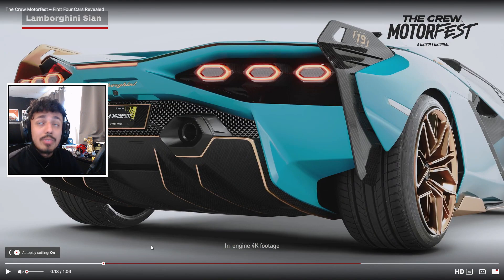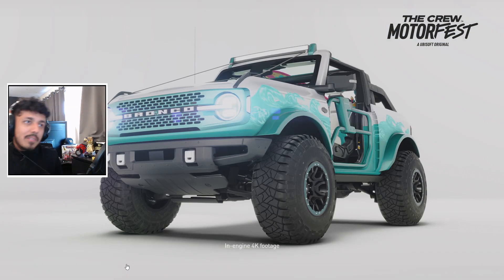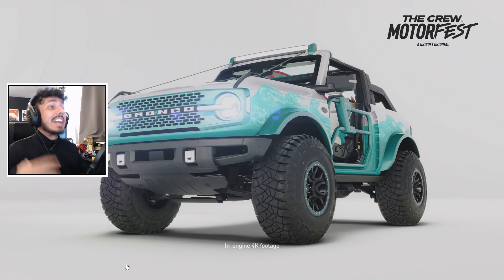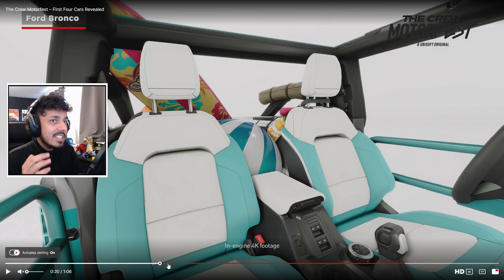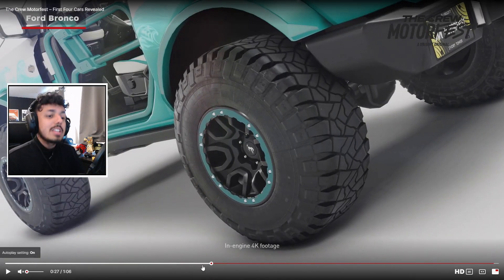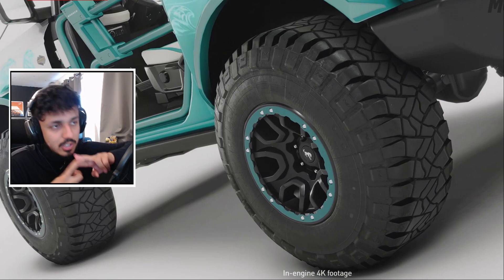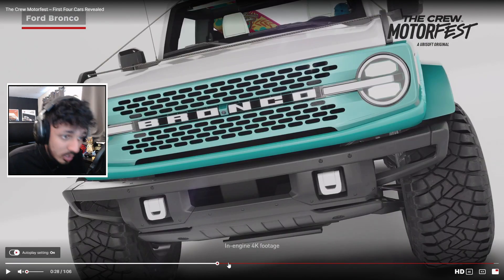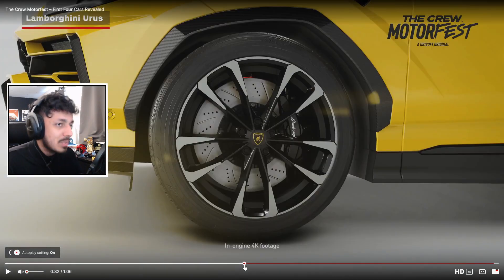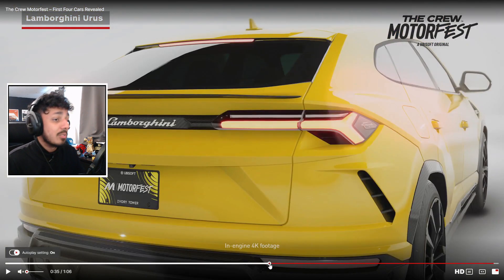We've also got the Motorfest plates on some cars, which you'll notice. We've got a Bronco confirmed — and this Bronco looks very much like an edition car with stuff in the back, similar to some Crew 2 cars. That means there'll probably be a base version as well, confirming two Bronco variants. Next, in that same trailer, the Lamborghini Urus — a very hyped car begged to be added — is finally coming to the Crew franchise. Electric cars are also confirmed for the game.